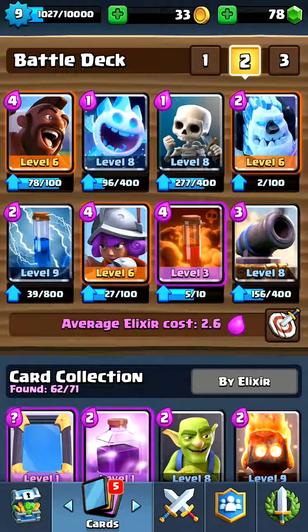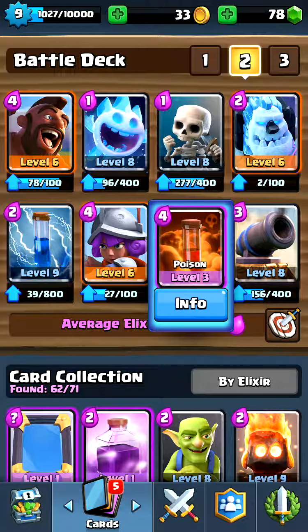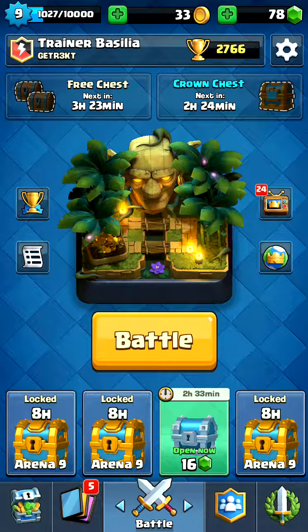I'm using poison right now because a very popular counter to hog cycle is skeleton army, skeletons, musketeer, or wizard. I use poison instead of fireball because it does damage over time, so while a wizard or musketeer is in the poison it will be taken out as well. It's also just a more fun card to use.